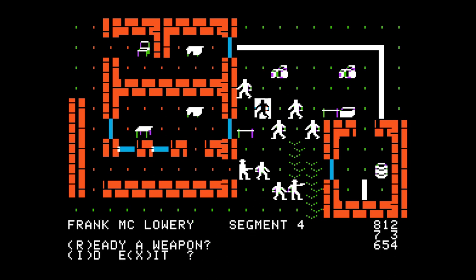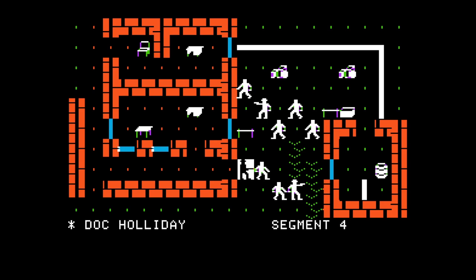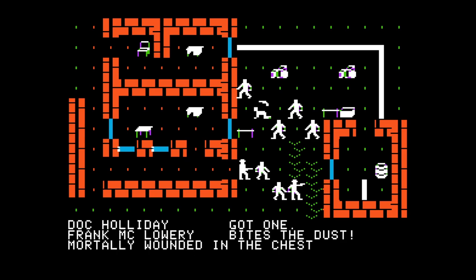Frank McLowry can ready a weapon. The heavy double action pistol - if you're going to go for anything you're going to go for your heavy double action pistol. Doc Holliday hit Frank McLowry - serious wound to the chest. Doc Holliday gets loads of attacks, I think - Doc has got a multiple action. Frank's going to be dead in the first round if I'm perfectly honest. Frank McLowry bites the dust, mortally wounded in the chest. Bad guys score 31 BP.